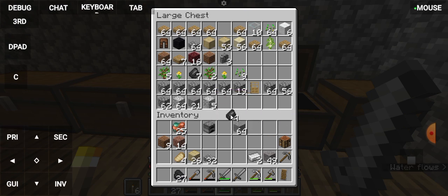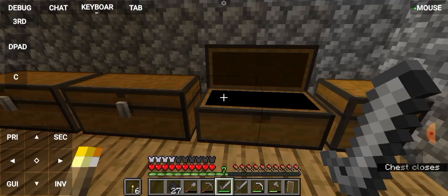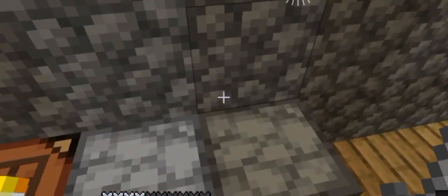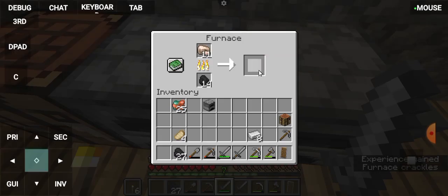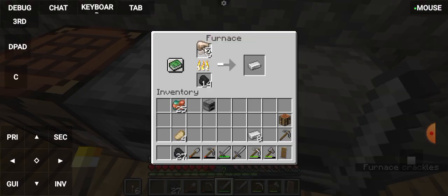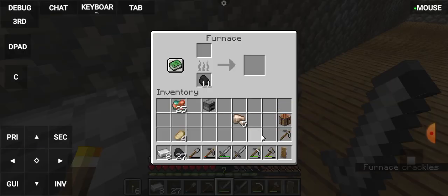There is a wooden stone. So flint, gravel — copper is great. Iron armor is made, so let's try it.